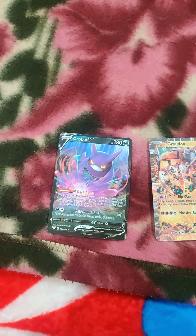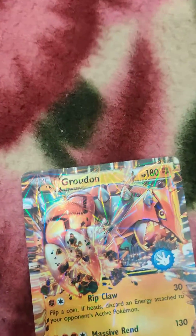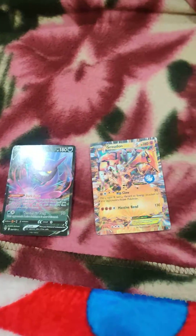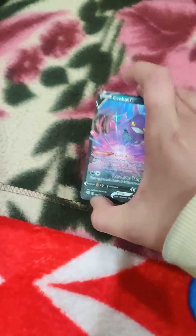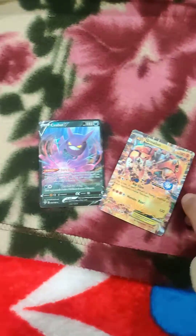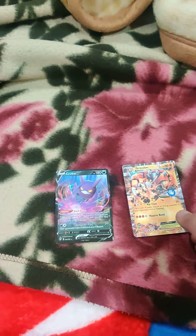Doing a power levels match of Crobat V and Groudon EX Pokémon cards. So let's start. Whenever I pick up a card and do this, it means that card has more of that stat. So let's start.